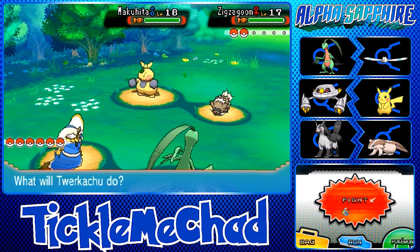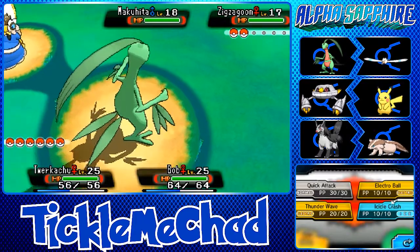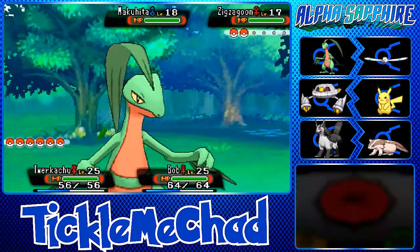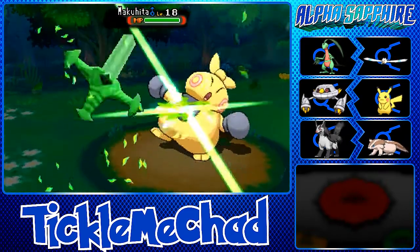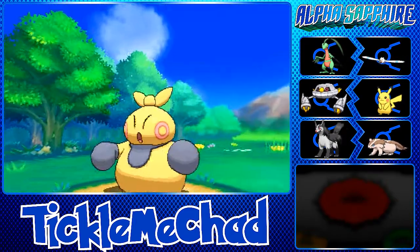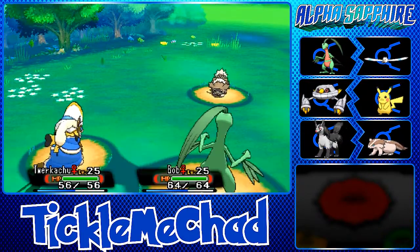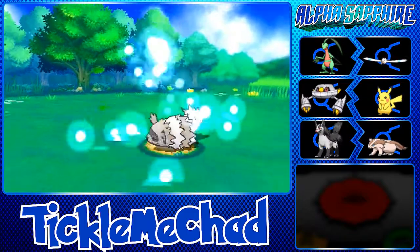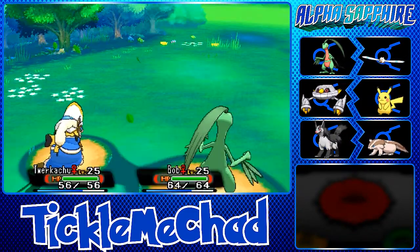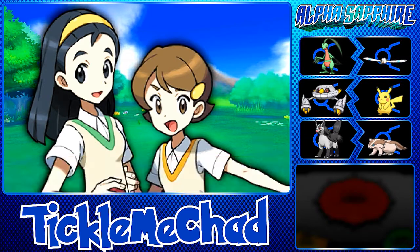Here's a double battle. They've got a Makuhita and a Zigzagoon, while I've got Pikachu and Grovyle. Let's go for Electro Ball and Leaf Blade on the Makuhita — it's the biggest threat. We one-hit the Makuhita — it was a crit but I'll take it. Then Electro Ball takes out the Zigzagoon. HM Slut grew to level 22 and we defeated Anna and Meg for some nice money.